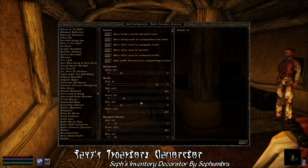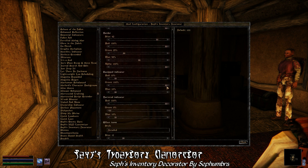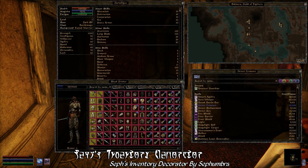One other thing to mention here is that this also adds borders around each of the items in your inventory, again so you can easily differentiate them from other items. And one thing to note is that, like all of Seth Umbra's mods, there's an absolute ton of customization that you can mess around with.